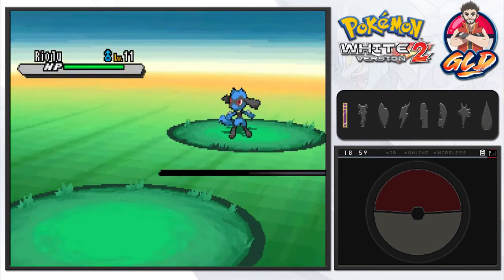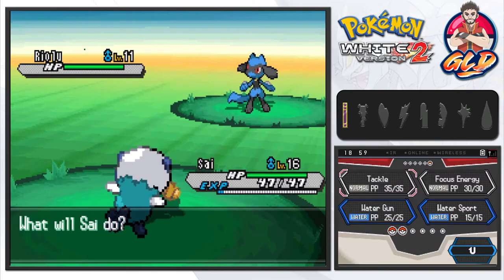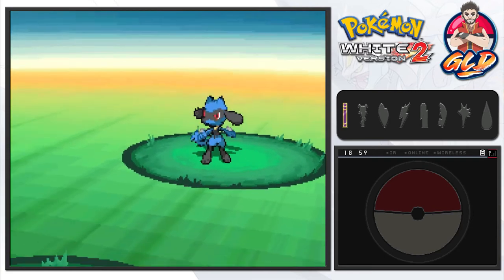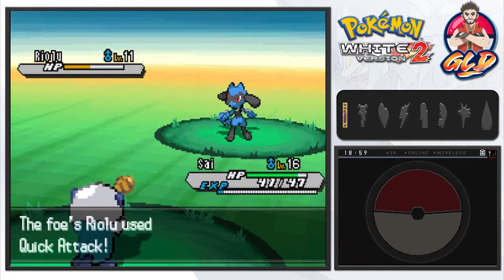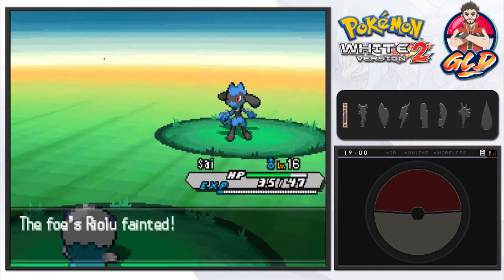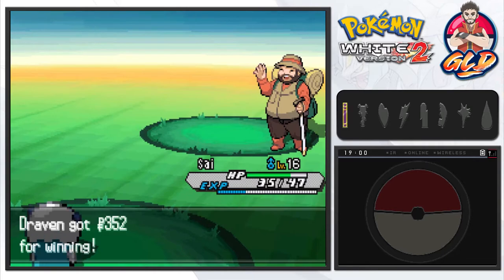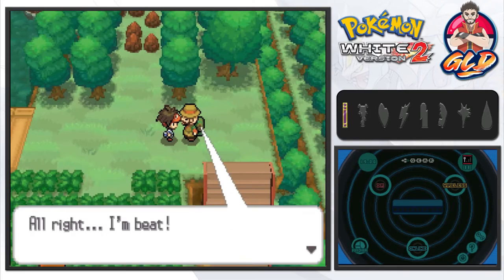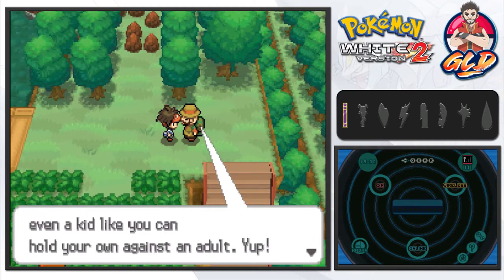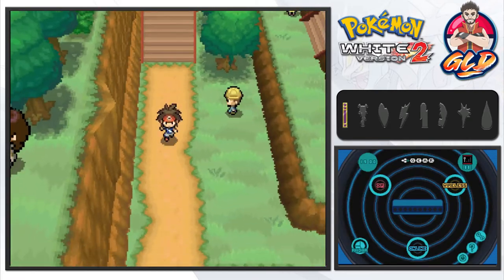Here we go, taking on Hiker Jerome. He comes out with a Riolu — a Pokemon I really wanted to capture for this walkthrough but decided against. Water gun nearly takes Riolu out. After another quick attack he finishes it off. Jerome says: 'Why was I so conceited to think I could beat you? With dependable Pokemon like that, even a kid can hold their own against an adult.' He moves out of the way and we pass.